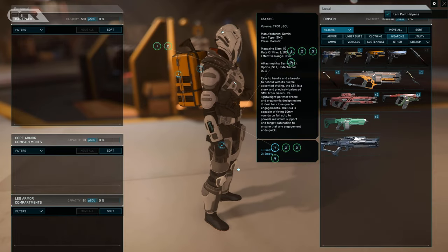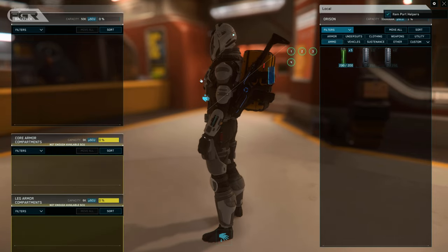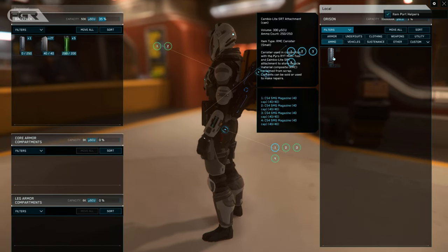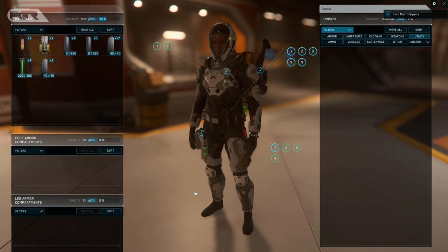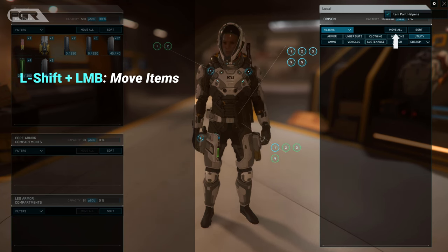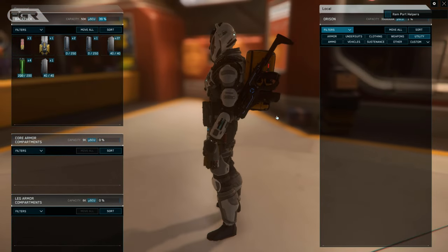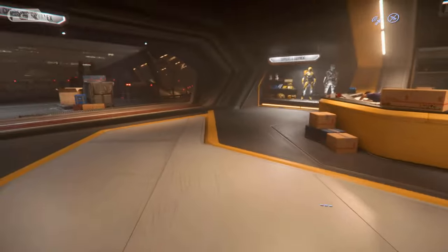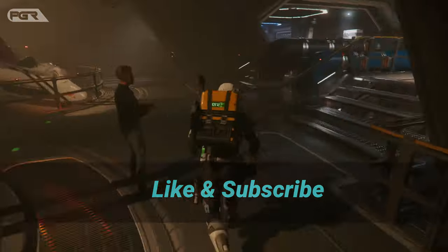Let's equip the weapons and tool. The multi-tool also takes attachments — for starters, attach the tractor beam attachment, then place the other ones in your backpack by holding left shift and left-clicking. You also have the Move All button. Don't forget to equip the medical device — by default it's always loaded with a full charge. Also remember to store food in your backpack. If you find value in this video so far, do me a favor and hit the like button and also subscribe.